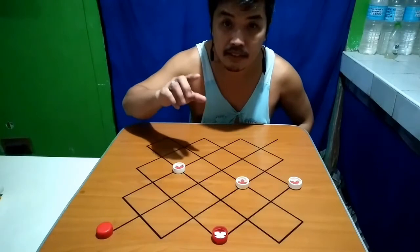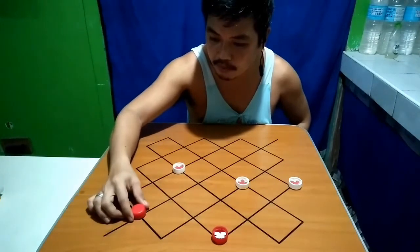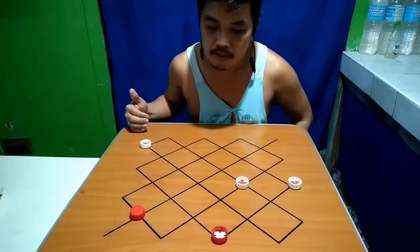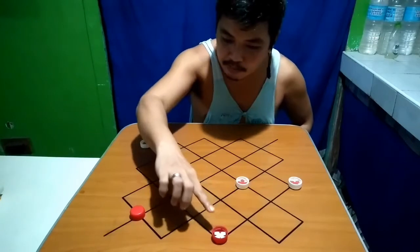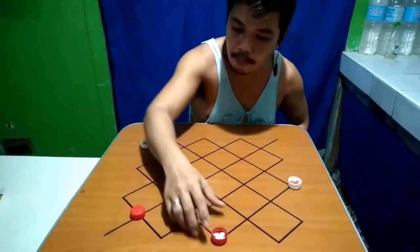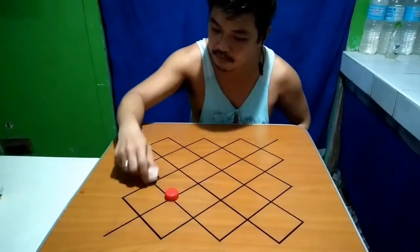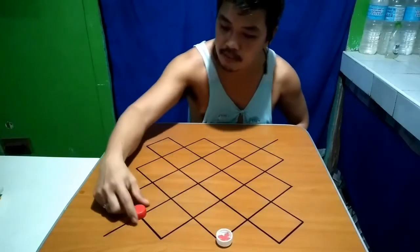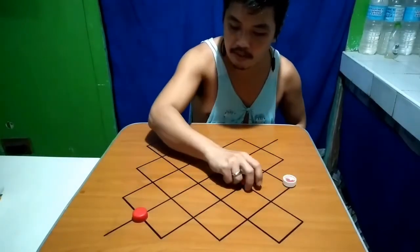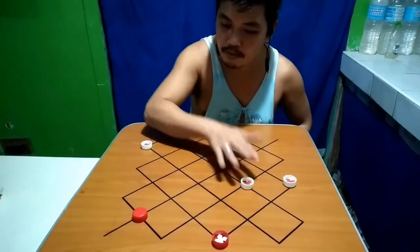So hindi siya pwedeng lumabas. Ang tira ng red is ito lang. Kung dito ang red, ang best move ng white is ito lang — atras mo lang ito dito. And then kung lalabas yung dama, example pupunta siya dito, dito, o dito, pakainin mo lang siya. Talo na ka agad. Kain. Kung dito siya, dito ka lang. Talo na ka agad.